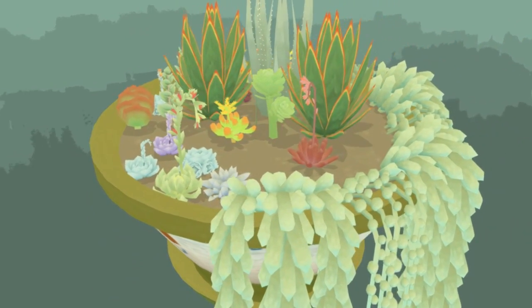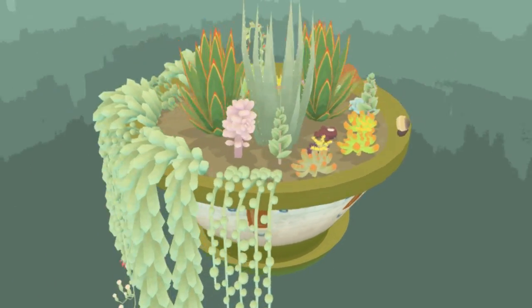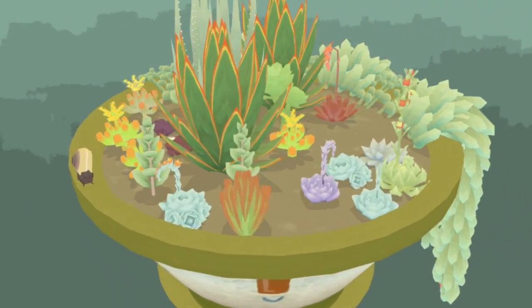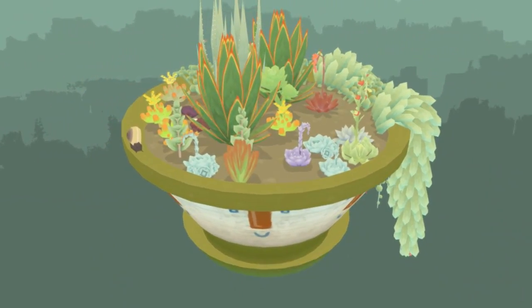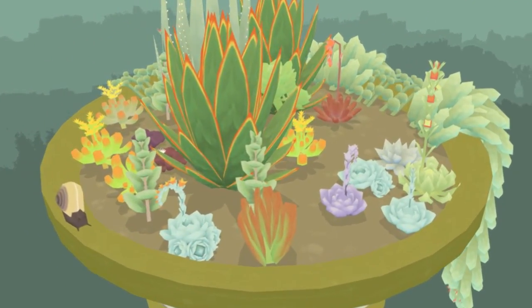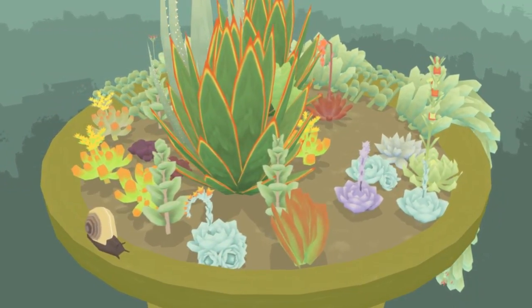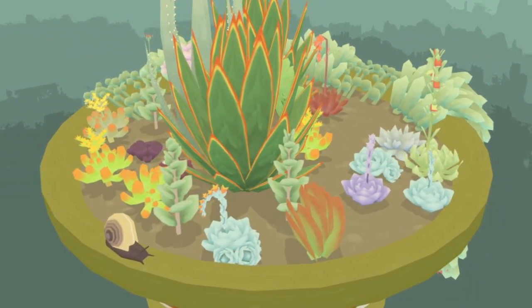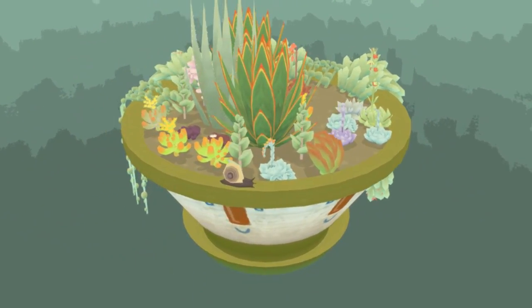It doesn't even make sense that you have to water them separately by spraying on top of them — that's not even how it works. If you have a lot of plants in one pot, you just have to put the water in the pot and they just kind of share the water. You don't water them separately, especially not from the top, because the roots need the water, not the top of the plant. As you can see, now you can see the snail a little better. Let's see, can I move it? It's really hard to sort of navigate.